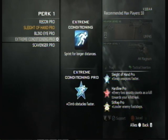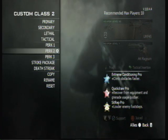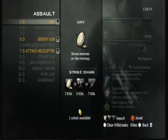For your Perk 1, you're going to want Extreme Conditioning Pro to be able to run farther — just helpful. For Perk 2, you're going to throw on Quick Draw Pro, because it allows you to place your tactical insertion faster. And Perk 3, you're going to put on Dead Silence Pro to survive falling damage, in case you need to jump somewhere.